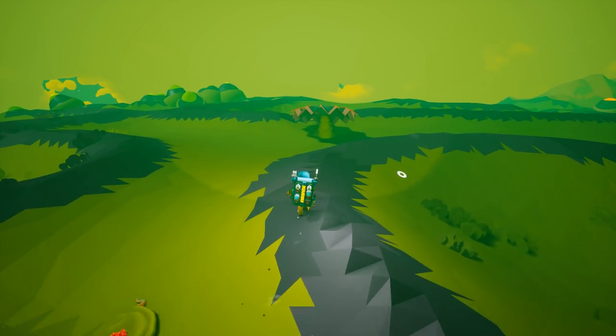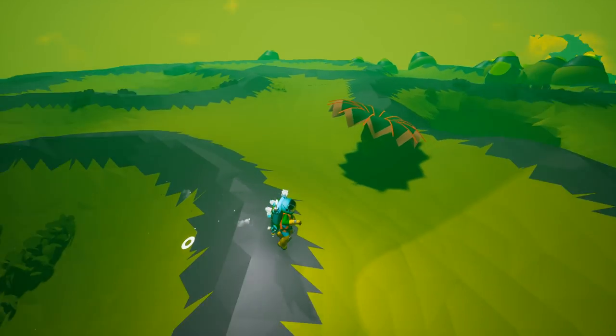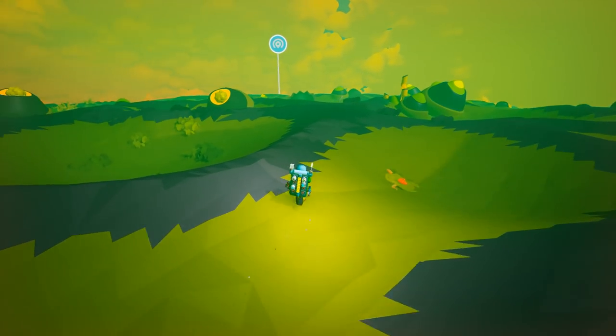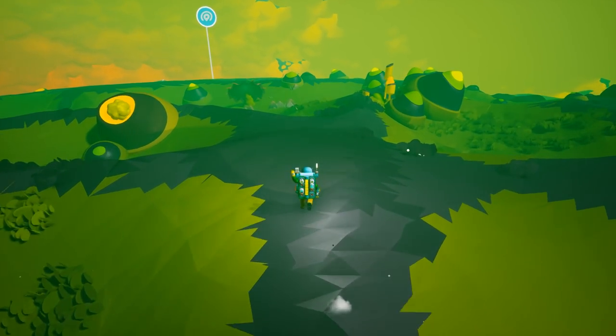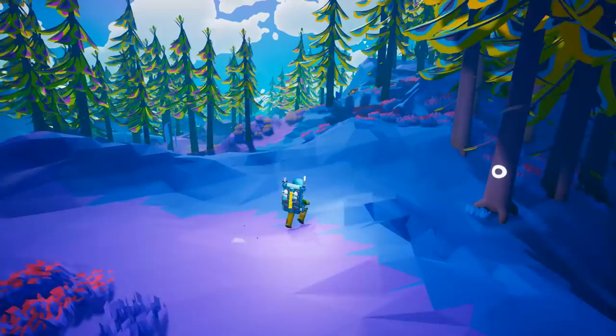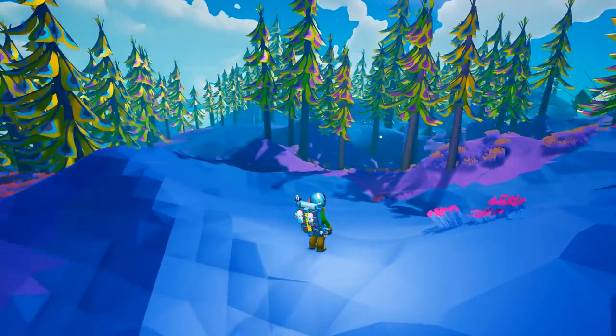On Atrox you'll find these giant looking flowers. While they look nice and pretty, when you get closer to them they'll release a gas and you take damage. Try not to let this happen too much because it will definitely kill you off.